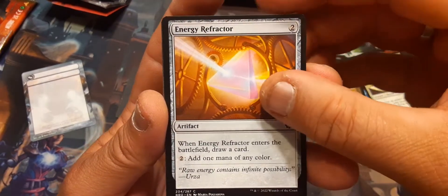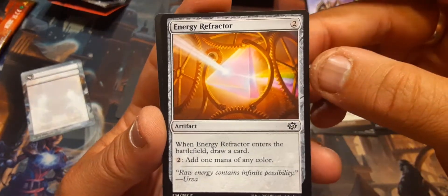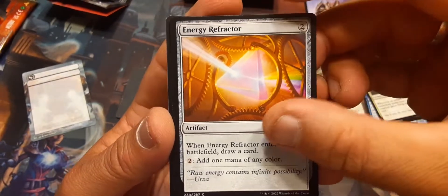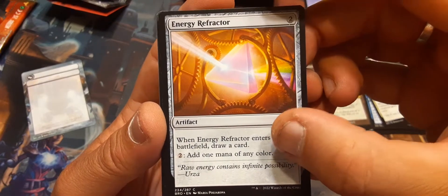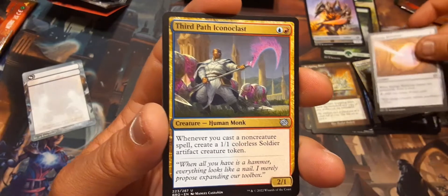Energy Refraction: entering the battlefield draw a card, add one mana of any color for two. I don't like this because it costs two — you do get a card back, but you have to pay two to get one color. Not a big fan of that one.